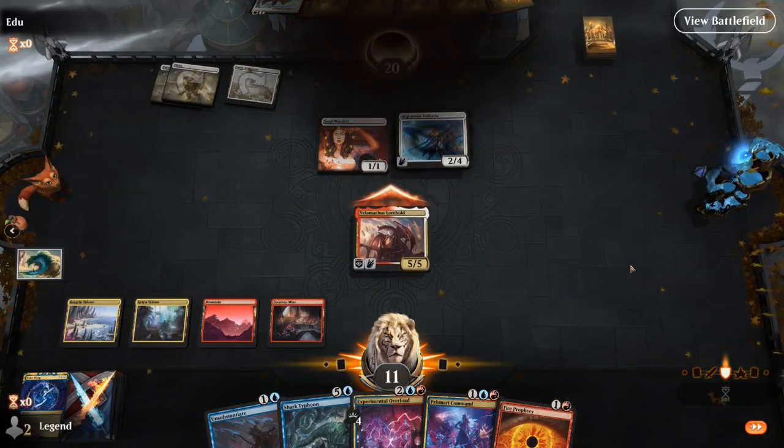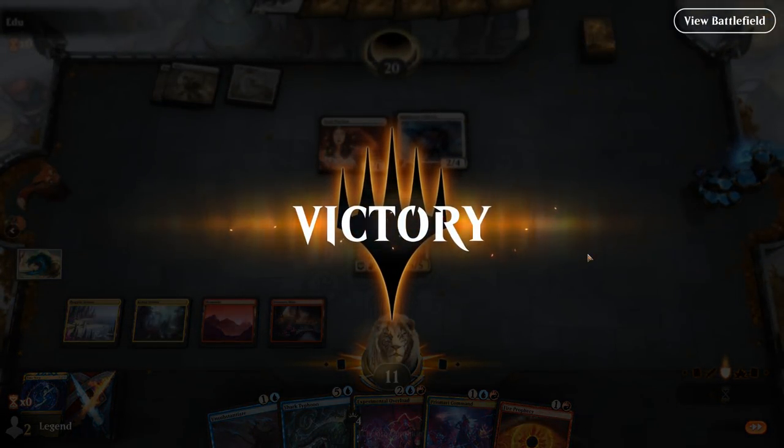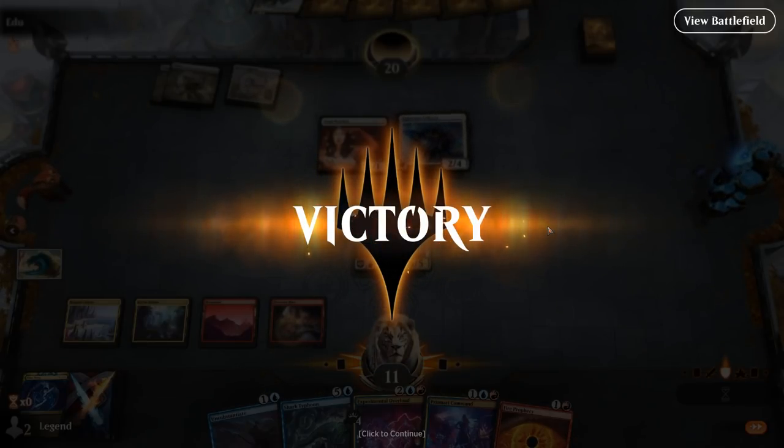We're somewhat likely to be able to attack a second time next turn, especially with removal spells in hand. We attack and find Time Warp. We can Overload to get back Time Warp. We didn't have land five yet, but we were in good shape and our opponent packs it in — a little premature but definitely understandable.